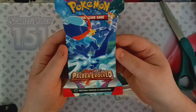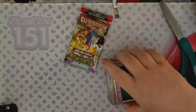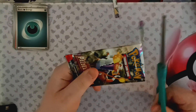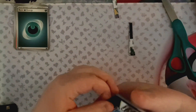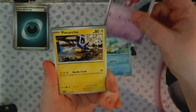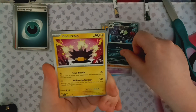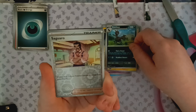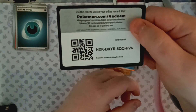Another Paldea Evolved with Quaquaval on it — not my starter personally. I went with Fuecoco so I got Skeledirge. But still a cool starter — I actually really like the new games. Quaksire, another starter, Tinkatink, Pincurchin, Makita, Grafaiai, two of the same card — that's weird. Wyrdeer, Saguaro, Hariyama, and a Veluza — Volton Veluza. Grass Energy and a code.